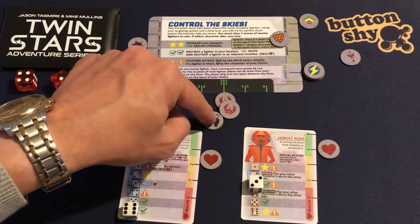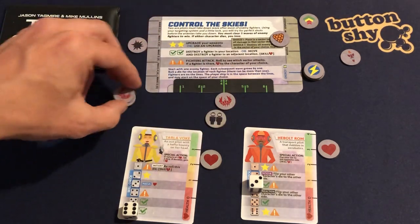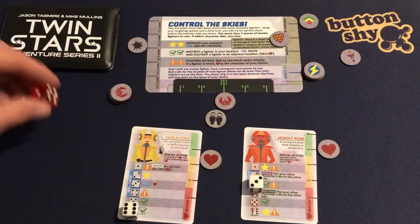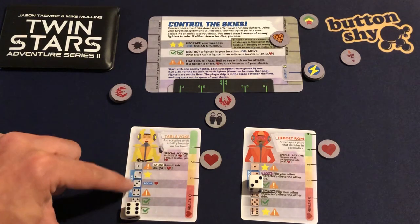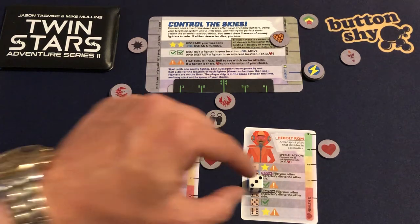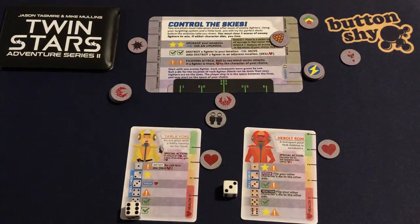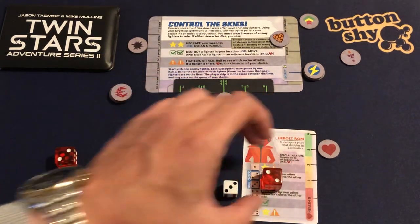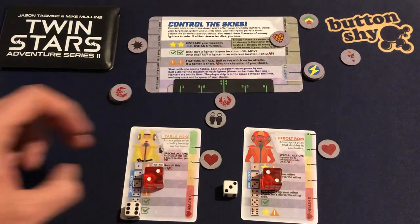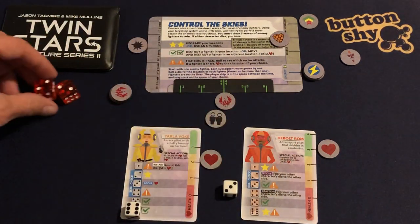I move to the next sector along and destroy — but I do need to skill check. I'm looking for one die between two and four and one between two and three. I roll two and two — both within range. I don't lose any health. Really lucky!